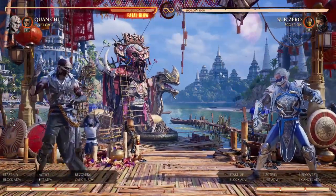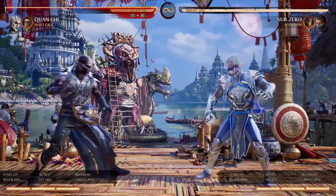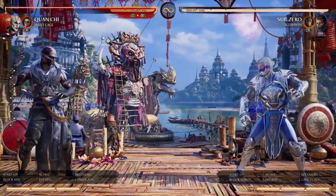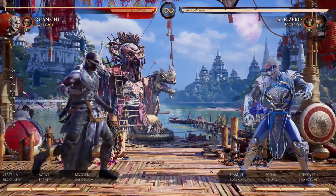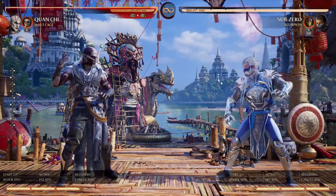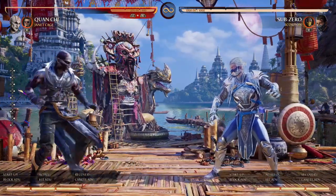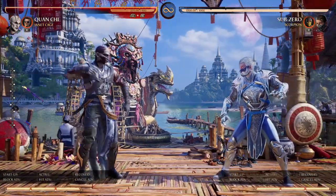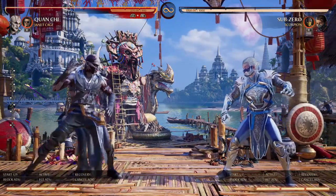Today we're looking at Quan Chi and Janet Cage. These two characters together are a very solid team, albeit a little bit difficult to use. Janet Cage is just incredibly strong and elevates every character, so without a doubt these two together are incredibly strong. We're going to look at what we can do with these two, how they synergize, the setups, and all the combos. First and foremost, we have to look at her assists.